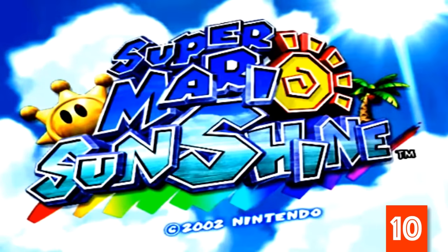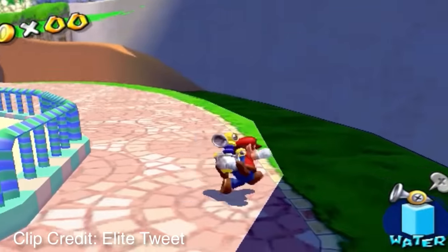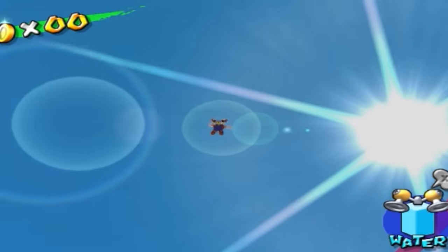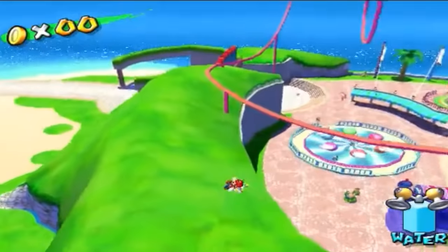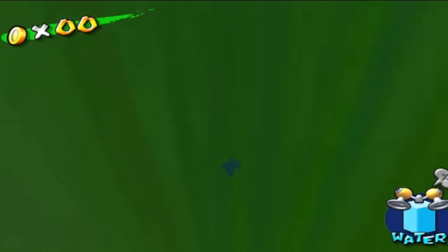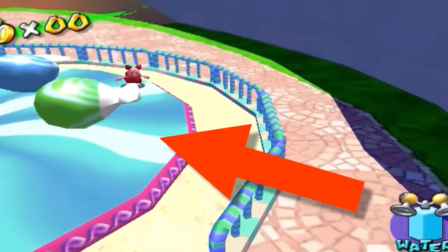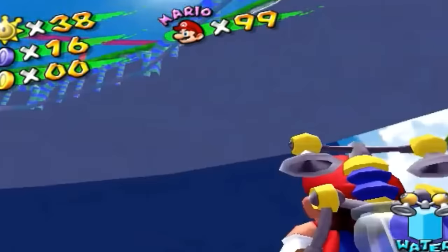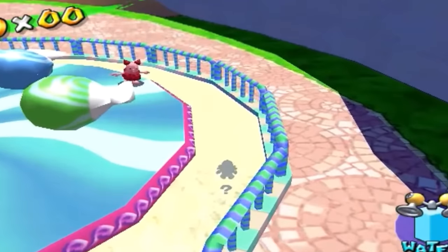Super Mario Sunshine. This is one of those things where you have to wonder how the hell anyone noticed this. Outside the bounds of Pinna Park in Super Mario Sunshine, there's an odd discovery to be found if you glitch yourself underneath the map. Sitting next to whatever the hell this thing is, if you angle the camera just right while underneath the intended playable area, a question mark is suddenly revealed underneath the surface of the ground.